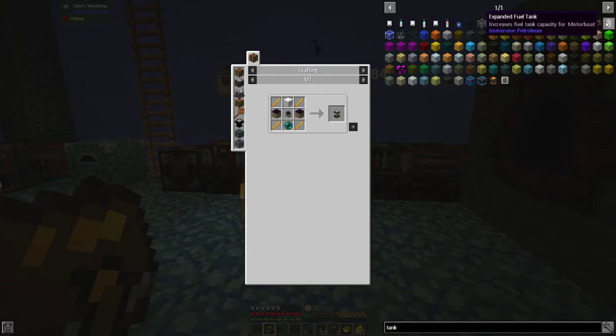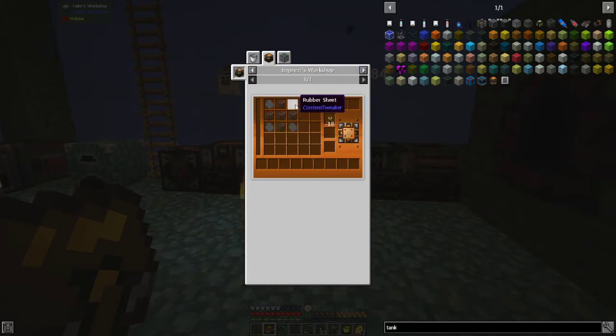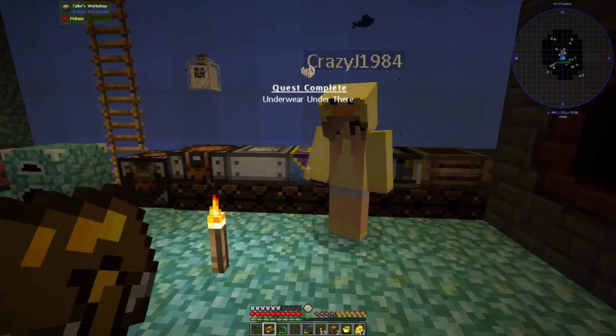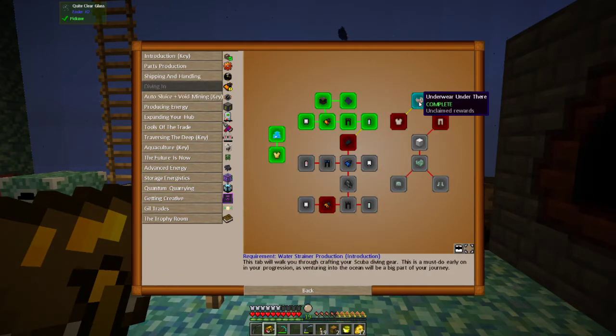We're not doing the ender tank. There's a small tank from magnetocraft which needs iron bars, stone, and glass — we could try that one. Or there's the open blocks tank which is glass and rubber sheets; should be able to easily make one of them. All right, she got that done — let's go look at what she did.